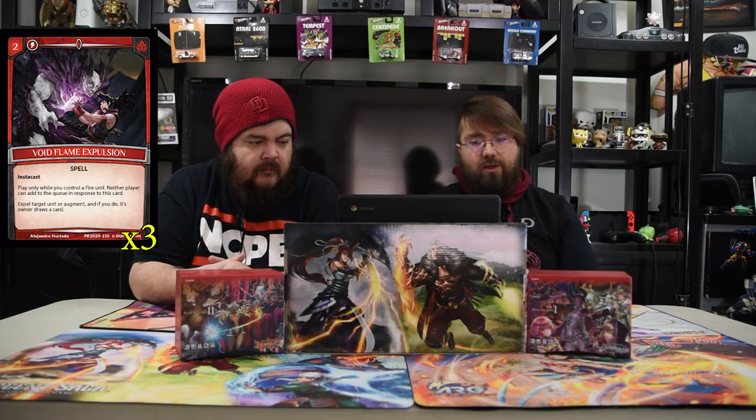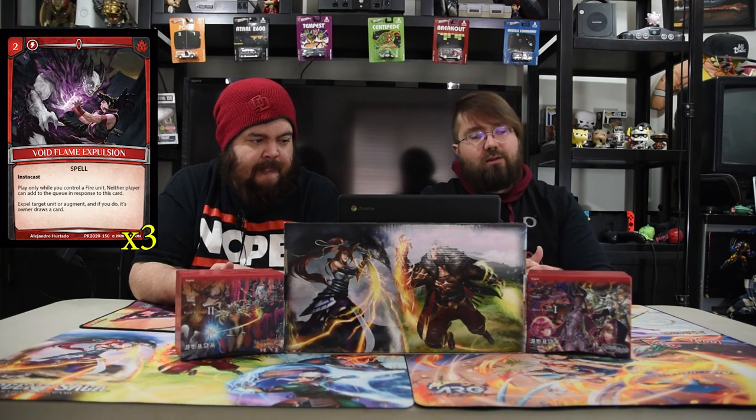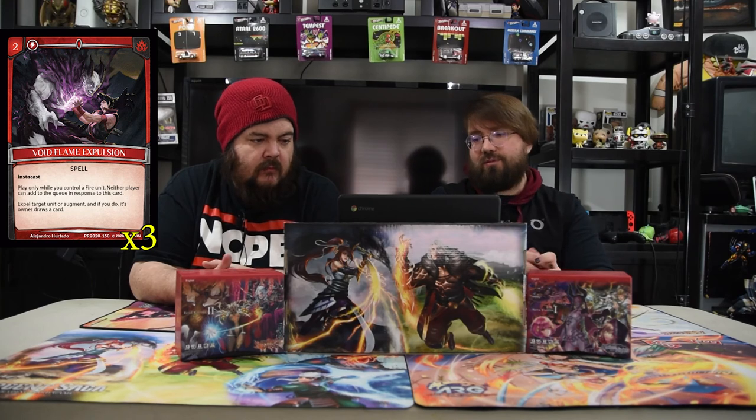Next is Void Flame Expulsion — a two-drop spell, instant cast. Play only while you have a fire unit. Neither player can add to the queue in response to this. Expel target unit or augment, and if you do, its owner draws a card. It gets the big threatening thing out of the way and they draw a card — it doesn't matter, seems good.